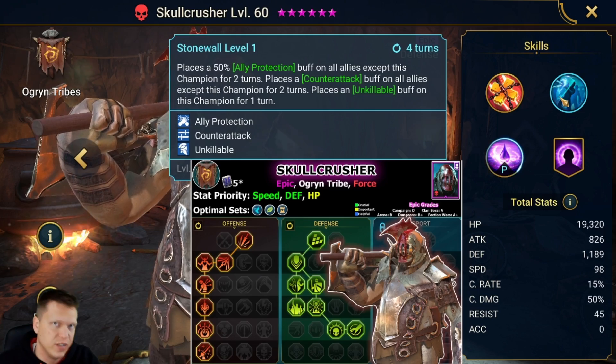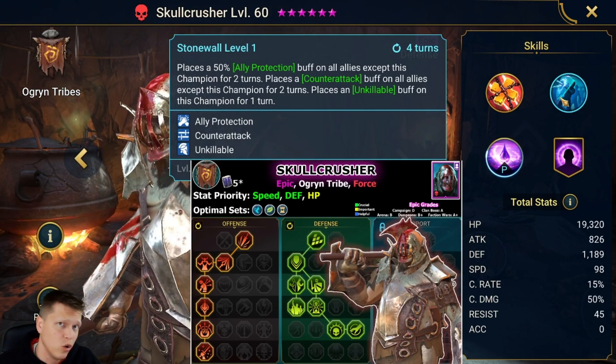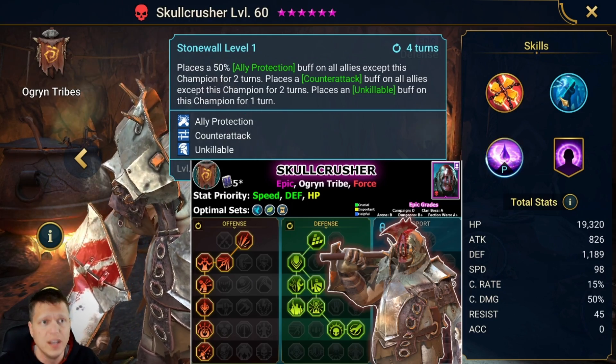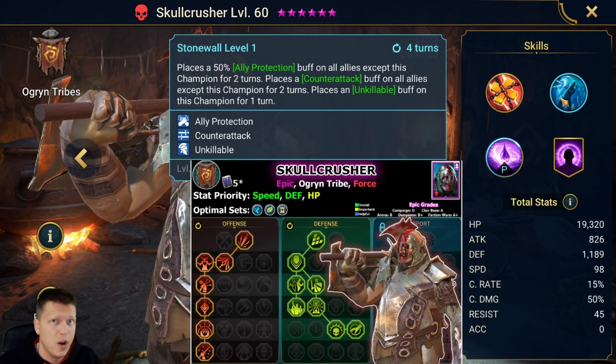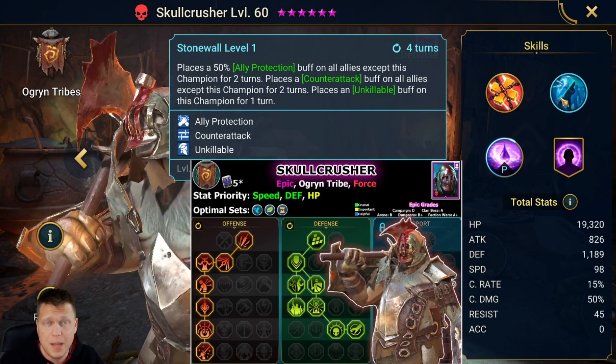The sticking point with Skullcrusher is that the counterattack is only for his teammates and not the whole team — it doesn't include him. The other counterattack champions are Valkyrie and Martyr; they're both legendaries. So Skullcrusher is the only ally counterattack champion that isn't a legendary, and counterattack is amazing in this game.